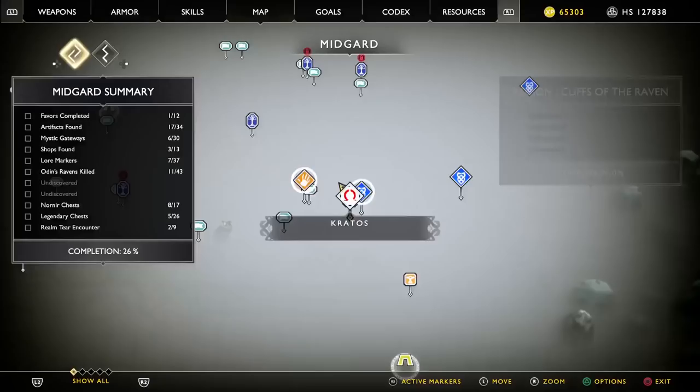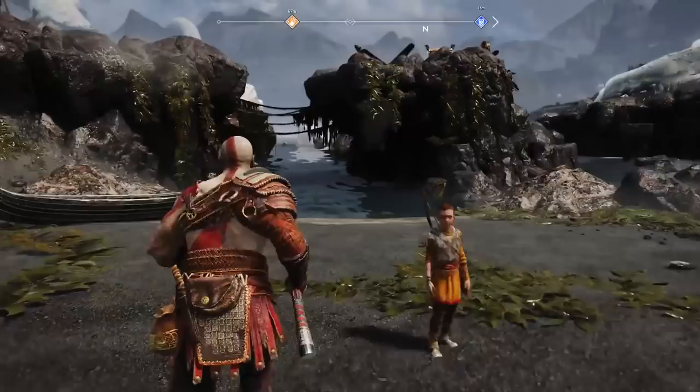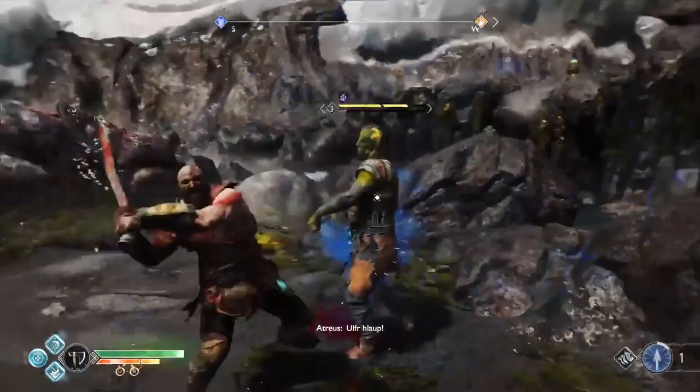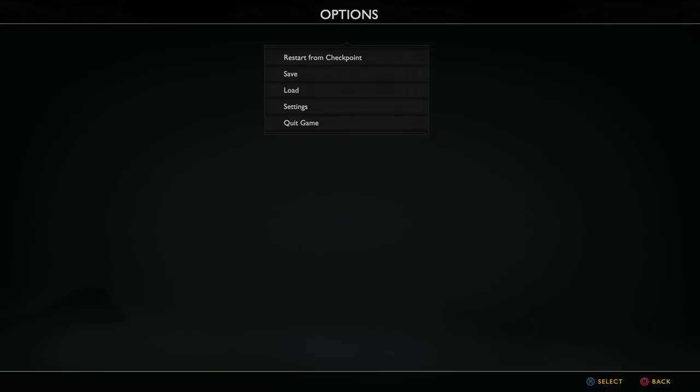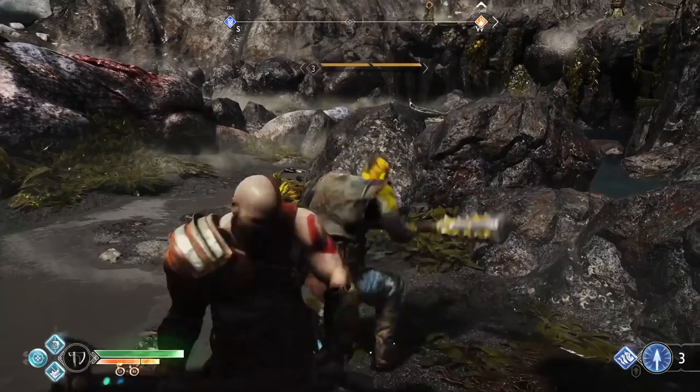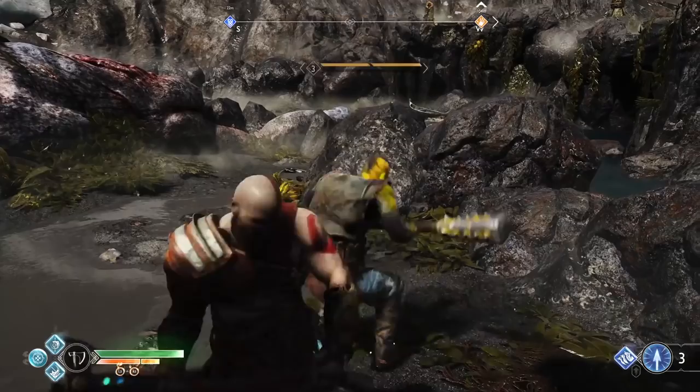The Coveted Cliffs of the Raven. Looking to attain a decent chunk of change during the early onset of your adventure? There's a nifty locale at the Cliffs of the Raven right after gaining access to the boat that lets players farm roughly 3k a minute by simply hack and slashing the same reaver ad infinitum. After each fell of the fetid fiend, simply pause the game, select restart from checkpoint, and watch as your supply of Hacksilver soars higher than the mountains of Olympus. Well, where it used to be at least. RIP Zeus.